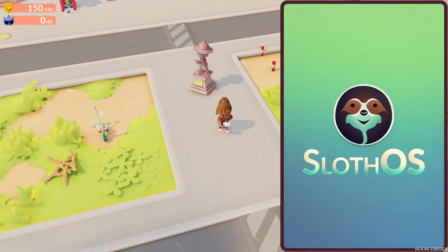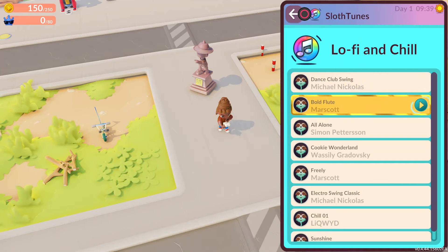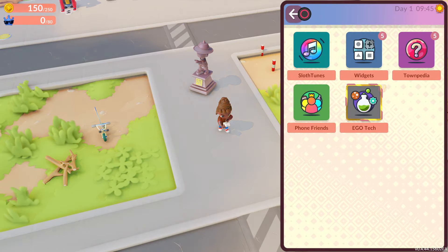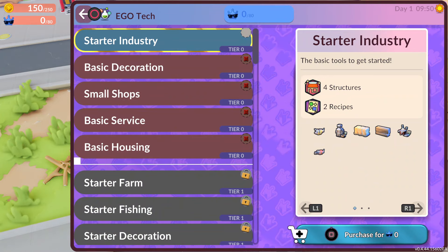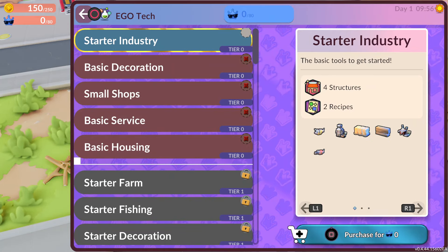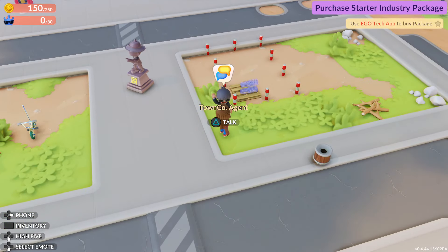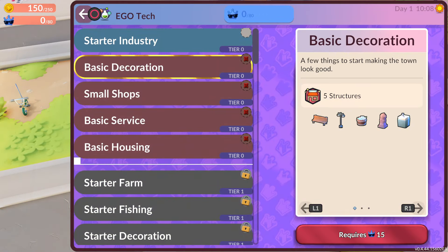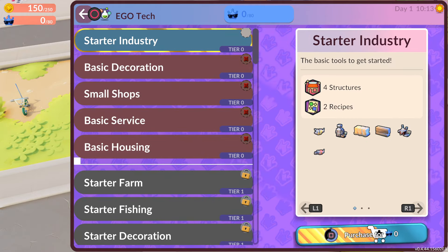Sloth OS. Sloth toots. Starter industry. Am I supposed to use Ego Tech to buy a package? Ego Tech package. I see, I was pressing the wrong button.